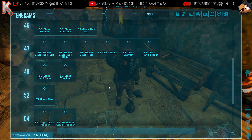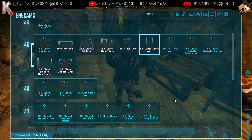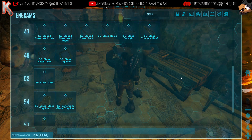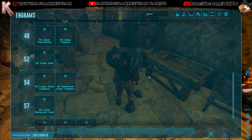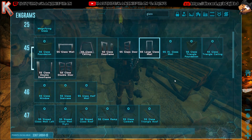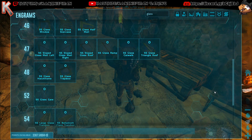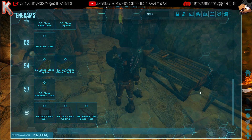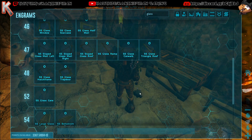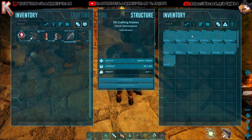Why the heck is the flexible pipe not attaching to two pipes? I have not used the flexible pipe much. There we go, finally. We have water. Four seedlings. No greenhouse effect, but no biggie.